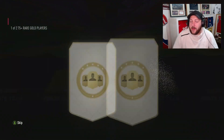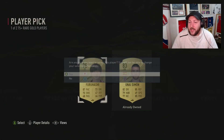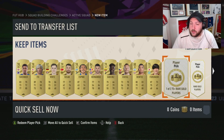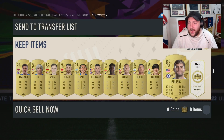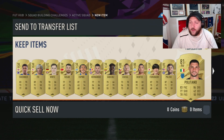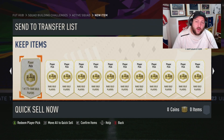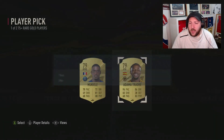We are coming up to our first set of 12 here and it's not looking amazing. I will take the Japanese guy actually, because I don't want a duplicate 83 Pulisic. And our last one for the first set of 12 — so not the greatest there: one 84 and one team of the week. Let's move on to the next one.